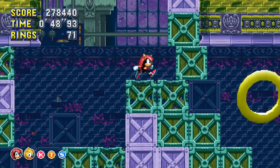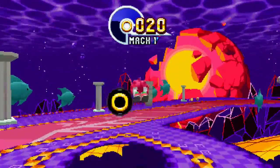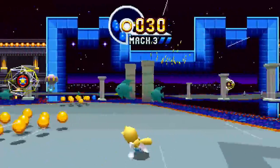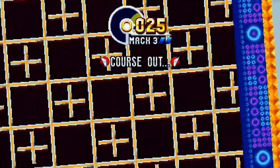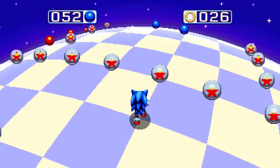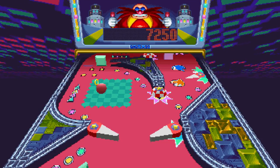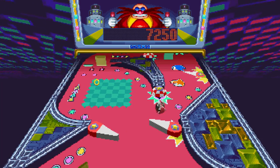If the levels themselves aren't different enough, at least the special stages are. Encore Mode includes seven brand new UFO chase stages, each one awarding you yet another one of the seven Chaos Emeralds. Though these new special stages share graphics with the original seven, their layouts are completely different and significantly more difficult. Also new is a pinball minigame replacing the original game's Blue Spheres mode. Speaking as someone who is sick to death of the original Blue Spheres minigame, it's a welcome replacement, but the pinball table feels barren and the layout is clumsy, making it difficult to aim shots. Still, anything's better than more Blue Spheres.